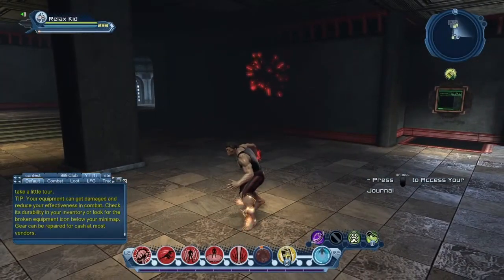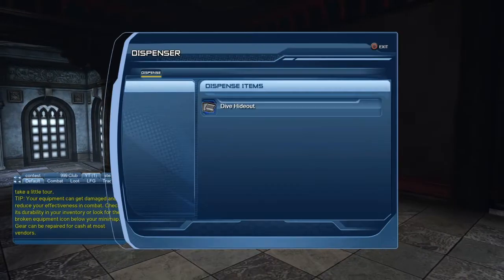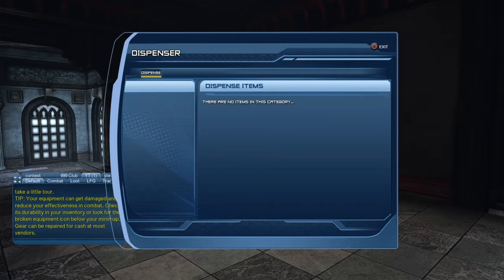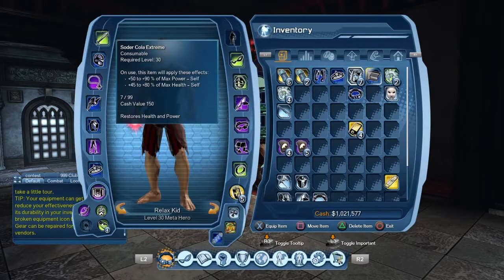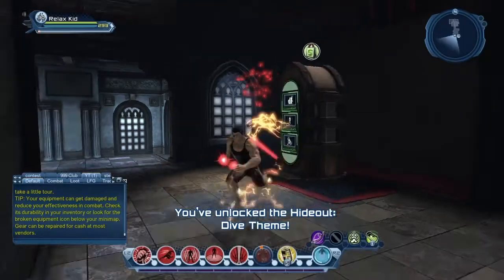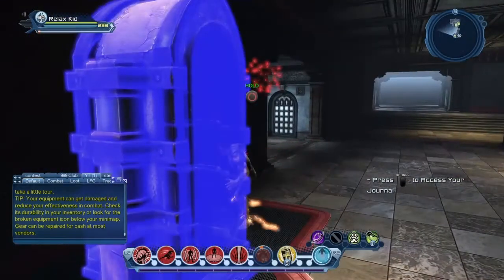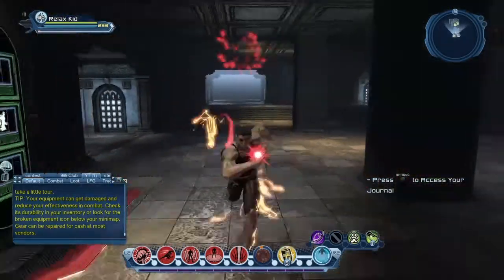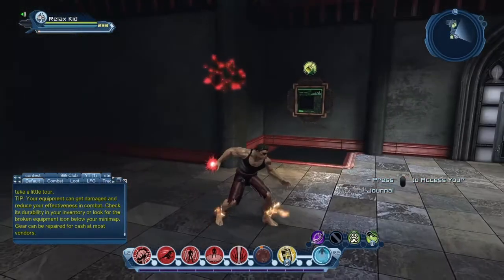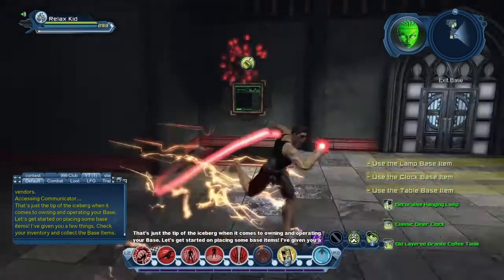Press options to access your journal. You'll come up to a thing in your base showing a dive hotout — go ahead and collect that. This is your dispenser. Once you unlock everything and level up, you'll have access to everything in there with your membership. The journal is going to prompt us to use the lamp base.